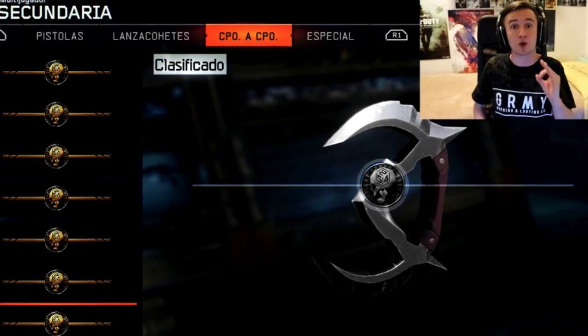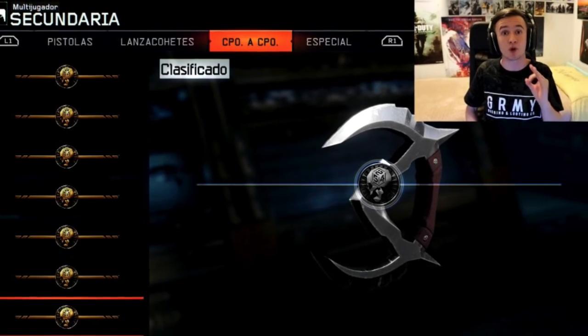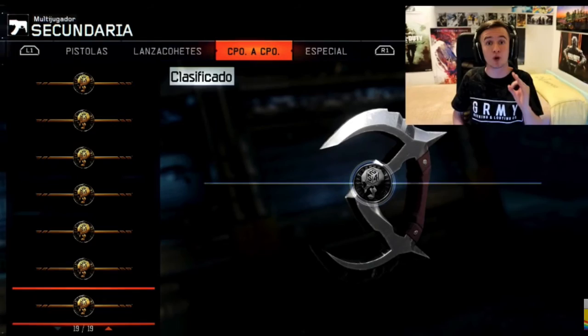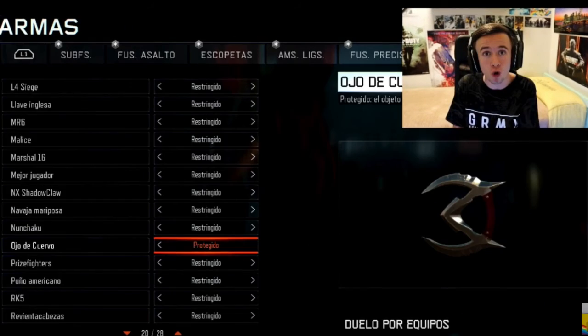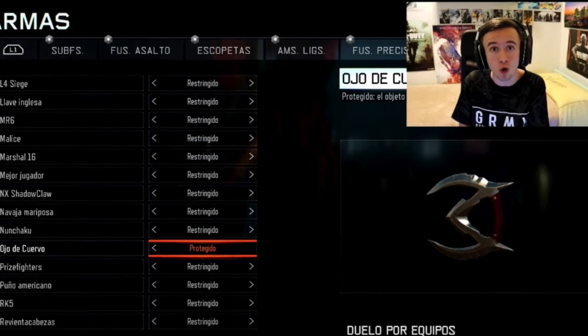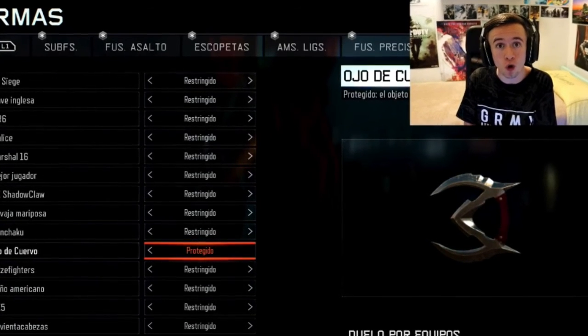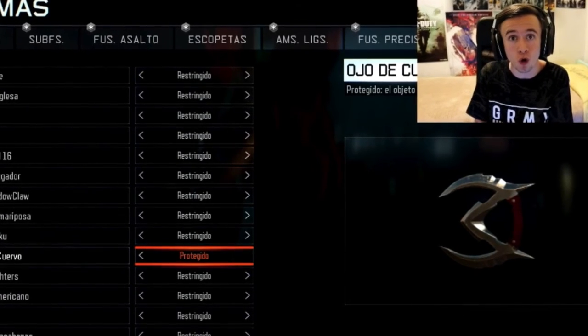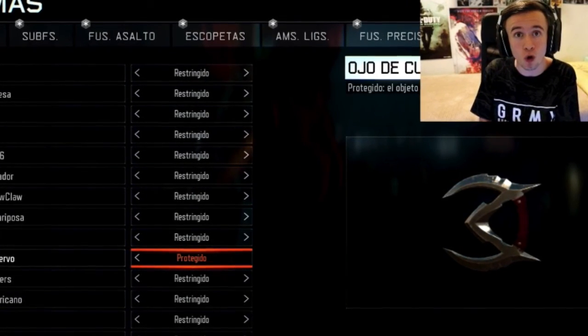For the final weapon, we have a melee weapon. Obviously there's nothing much to talk about — it's just a reskin of the combat knife, nothing really special. But it does look pretty cool; it's got like three blades. This weapon actually does look like a really cool melee weapon in my opinion. I really do want to see what it looks like in your hand and how it stabs people.